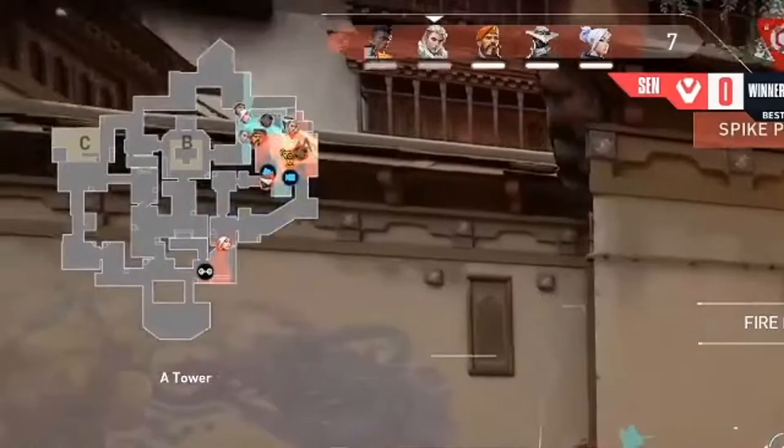When you rotate to the site the enemies are taking, it's very common to push in and try to stop them from planting or to save the site. TSM, however, does something that Sentinels tried to do against them in the grand finals — playing for the retake. Cutler as Cypher gives up A heaven and waits for teammates. Sabrosa makes his way to spawn, playing around the smoke, maybe flashing out for a kill or two, but not pushing into the site to kill the planter. Jett and Sova set up their utilities at B to help out at A, with Sova shooting a recon dart that allows Cutler to do some damage from heaven.